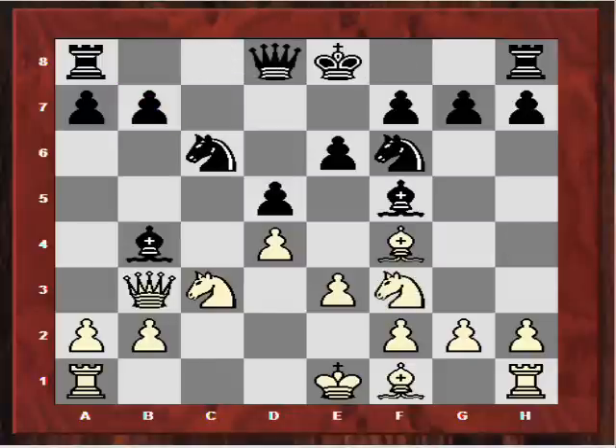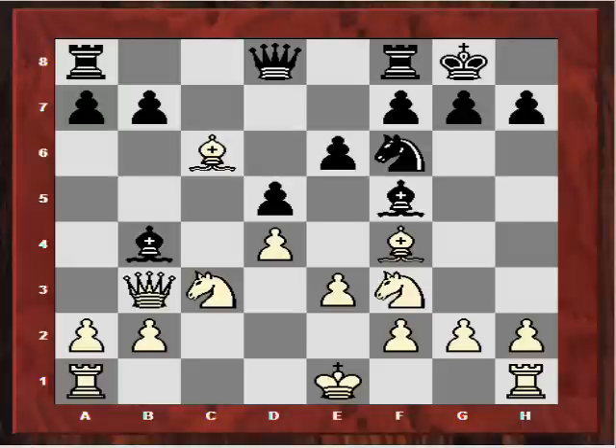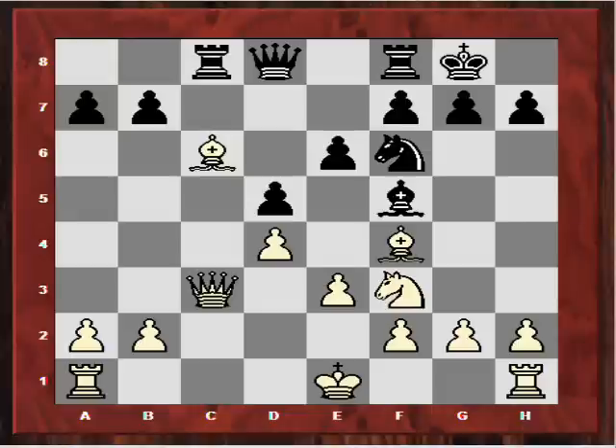He doesn't mind giving up his dark-square bishop here. White continued with Bb5, so again we have almost virtual symmetry with the exception of the queen on b3. Black castled and after Bxc6, Bxc3, Qxc3, black now played Rc8, using that pin on the bishop, and in effect sacrificing a pawn as the game continues.